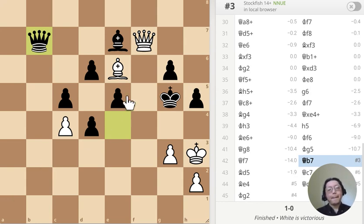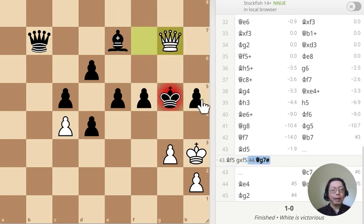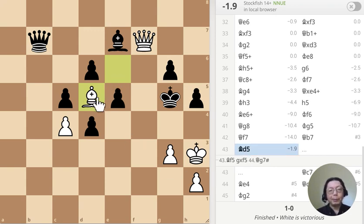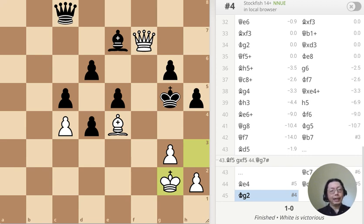All right — take that one, take that one, take that one — that's mate. Mated by his own pawns. Really interesting. I've been reading this book — Polgar, Laszlo Polgar, I hope I have his name right — 'Chess: 5334 Problems, Combinations and Games.' I'm still on diagram 490 or something. It's really hard. I move this one attacking the queen, move this one — mate in six, move this way, nothing, check, move the king — mate in four.